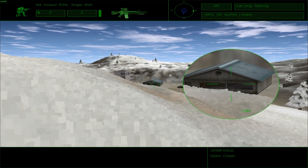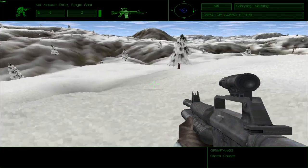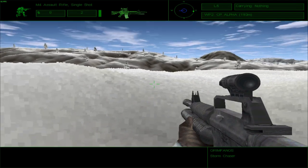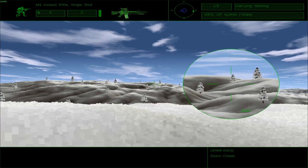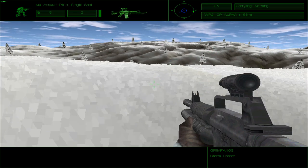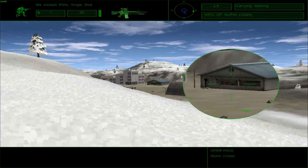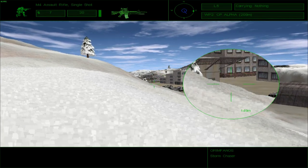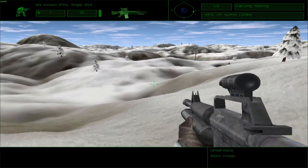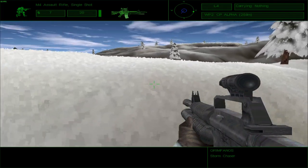The problem with getting a new angle for surveillance is that you also expose yourself to enemies invisible to you from that angle. You need to do it very cautiously. Alpha 1 is dead over there. There should be another enemy somewhere — maybe hidden in this loop, or somewhere behind the hill. Reloading.